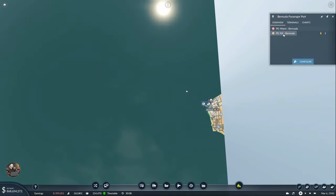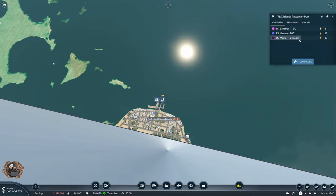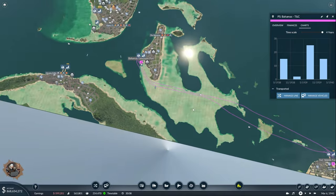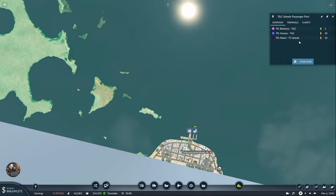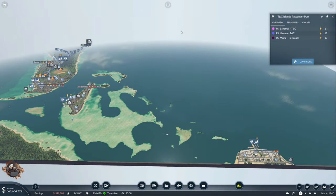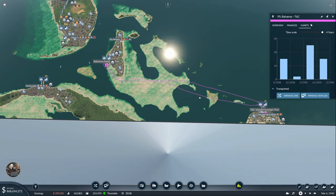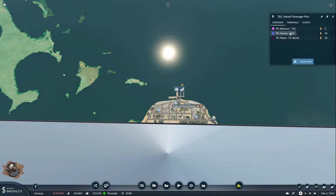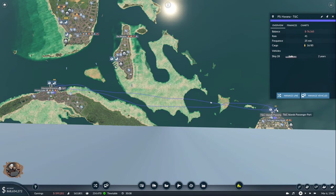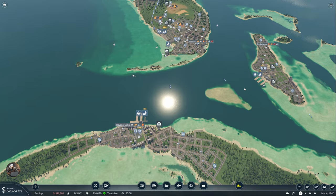Bermuda now has New York and Miami connections - that's fine for Bermuda. Now for TNC: I'll allow it to connect to both the Bahamas and Havana since both are used. TNC can have more connections. Havana and Miami - it actually has everything necessary. All lines have one ship each and none of them are damaging.